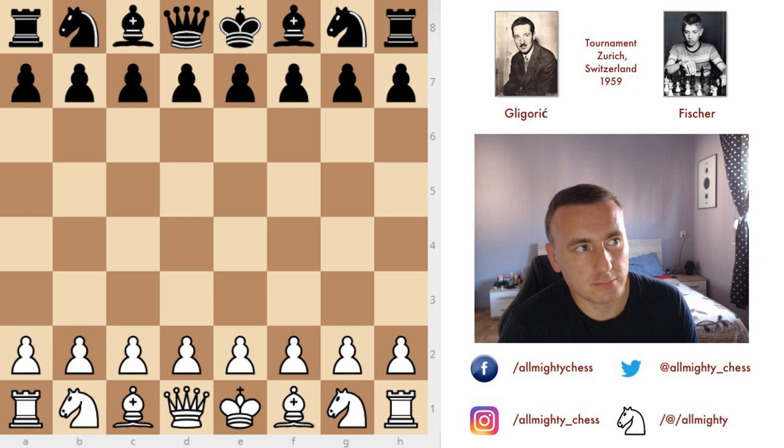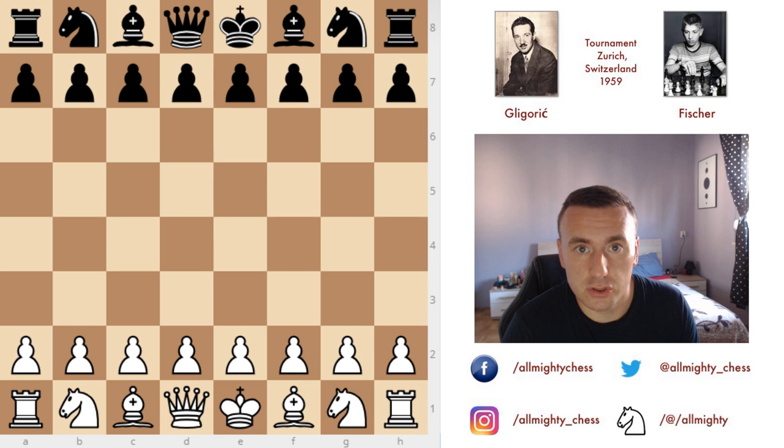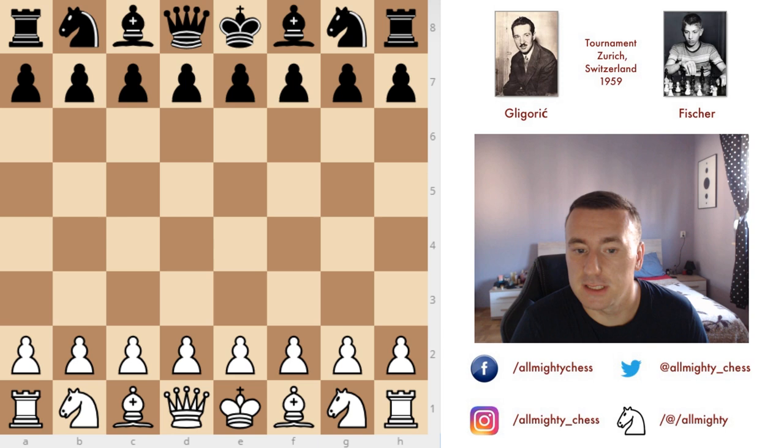Once again I'm back with the 1959 Zurich tournament and once again in the main role we have none other than Bobby Fischer. I showed already a couple of games. Last time I showed two games by Mr. Nivergeld playing against Fischer and playing against Tal. Both players won and it is indeed a very nice race. Fischer and Tal are just right against each other going for first place in this tournament.